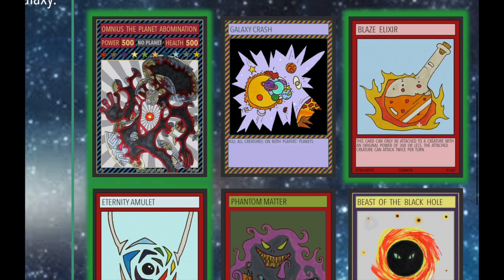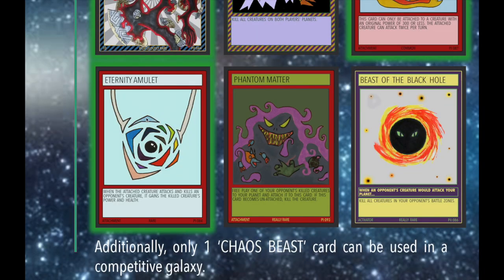Phantom Matter has been at one and is staying at one. It's a fantastic card, not completely overpowered. After set three comes out I can maybe see it going up to two, since with so many new creatures being released, whole planet strategies will start working really well. If you're bringing back an opponent's creature that's central to their strategy, it becomes less and less powerful as more archetype cards come out. So Phantom Matter stays at one for now.